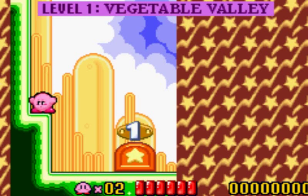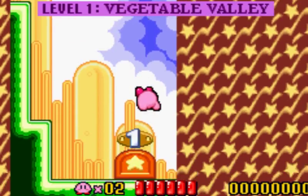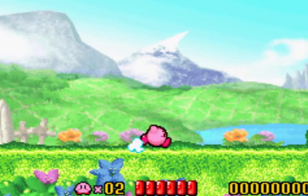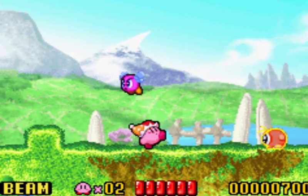B is to suck up, A is to jump, you can push up to fly around, and the D-pad to move around. Fairly simple. I will also be finding all the unlockables, getting 100% on this game.